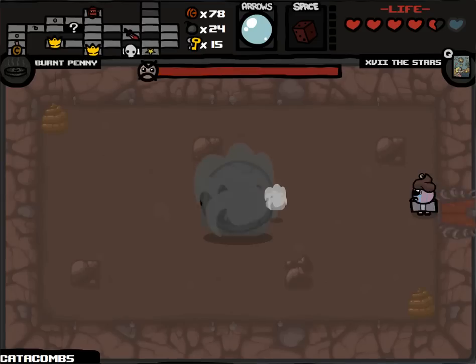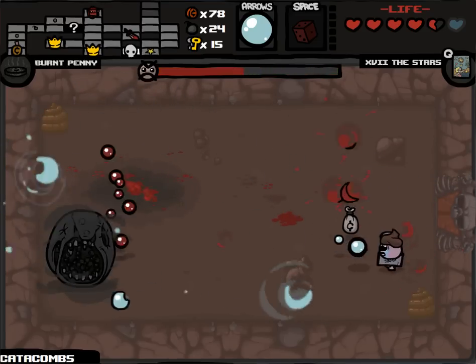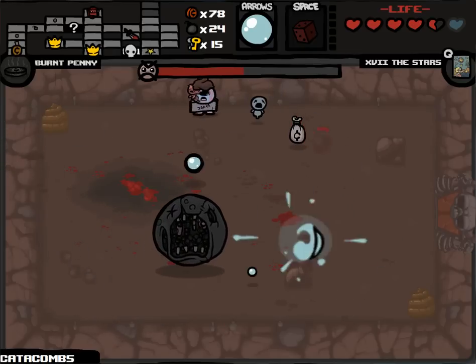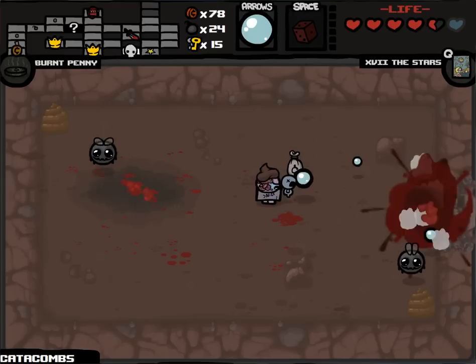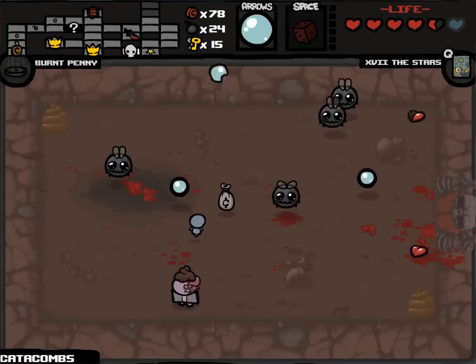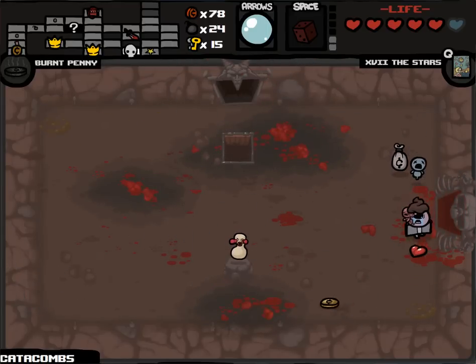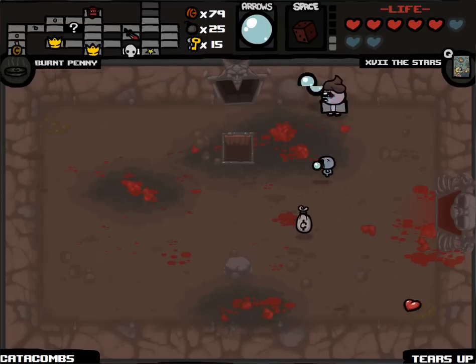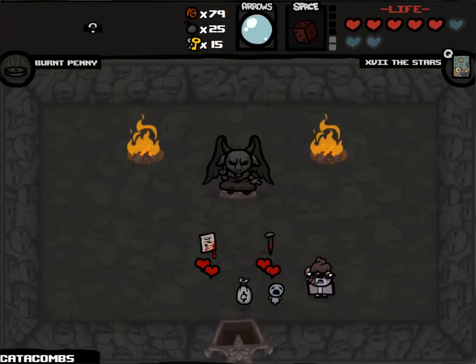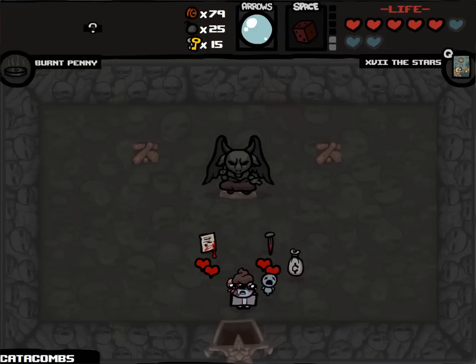Worst items I could ever get, so I'll use the re-roll there. I will use it on Pageant Boy almost regardless of this item. The Husk - really easy, especially with Polyphemus. All the flies are really slow. Squeezy is chill with me - we actually get a deal with the devil. Squeezy has tears up and two soul hearts. Tough choice, tough choice - both of these could really guarantee some success.